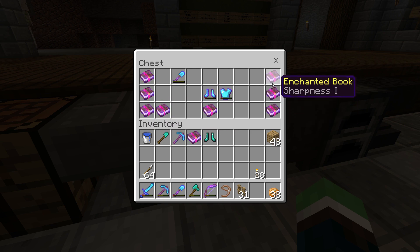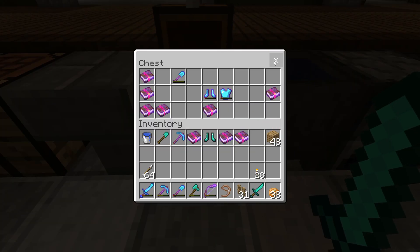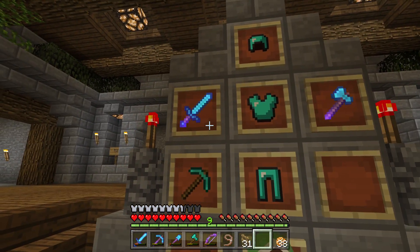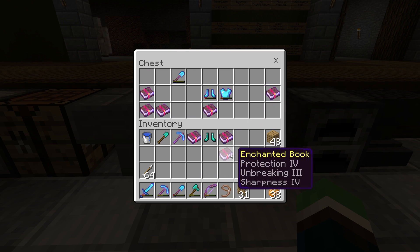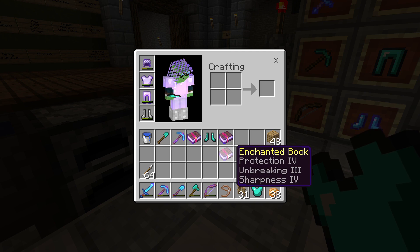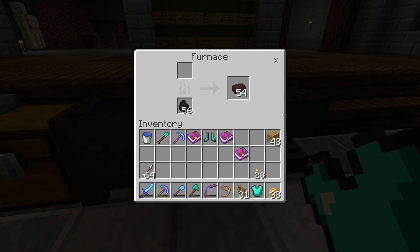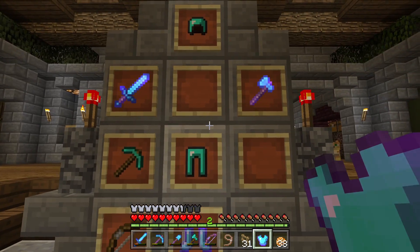I got looting two book and sharpness five books, so the sharpness one is out of the picture. That'll go on my sword — if I do it now that's level five. I just want to know if adding more books in the future won't make it cost more. I know I want protection four on every piece of armor. For the chest piece I want protection four and unbreaking three — I don't want thorns, I don't really need blast protection. I'll throw that on there. That's probably good for now.